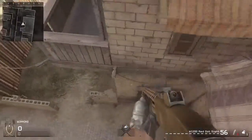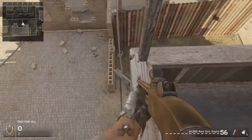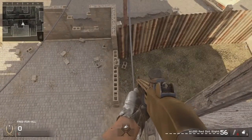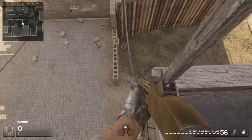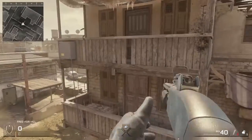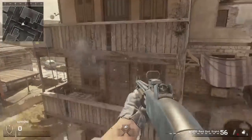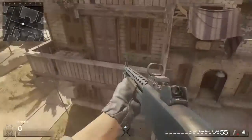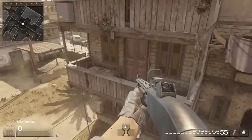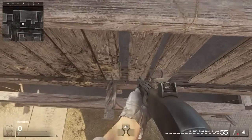Jump inside this balcony right here. What you're going to do next is this little strafe jump — you need to run and jump as high as you can and you can land on this pole. Whenever you jump on this higher balcony, you're going to want to jump on this tiny ledge right here, so do a little strafe over here and then you can jump fully inside the balcony.